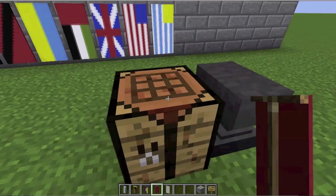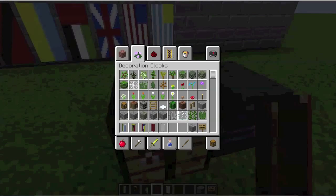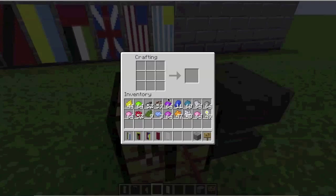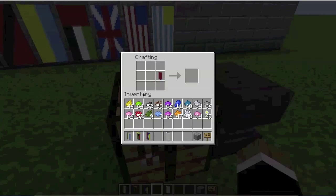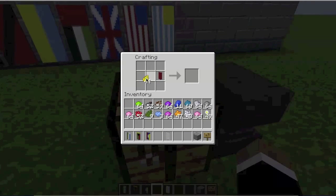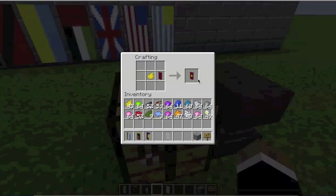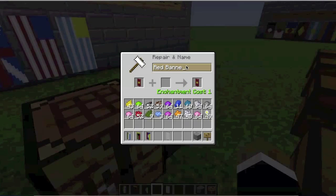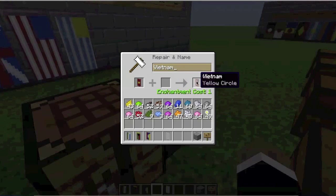The fourth flag we're making is the flag of Vietnam, which is simply a red flag with a yellow star. For the yellow star, all we're going to have is the yellow dot right in the middle, since we haven't had any normal dots in a while. So we just go bloop, right there — just a little yellow dot. Stick this up here, type in Vietnam, and it is done.